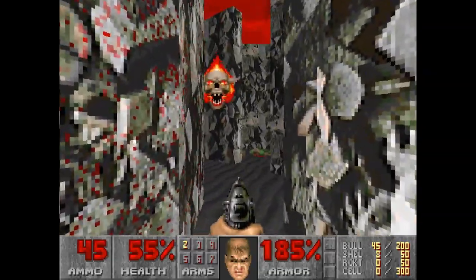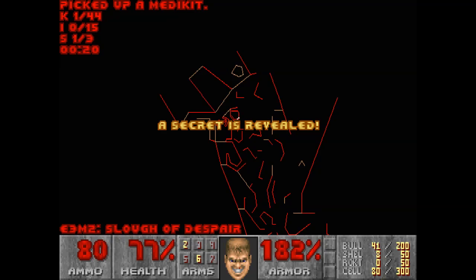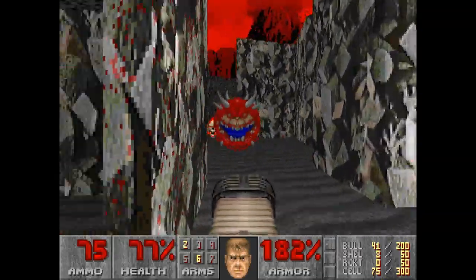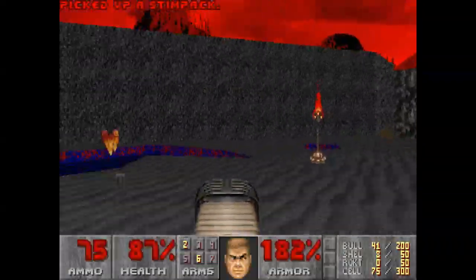Let them do their thing. You can see an arrow pointing towards us, which is why it's a secret. Let's use this Plasma Gun — for the Chaingun, that's what we're going to go for.